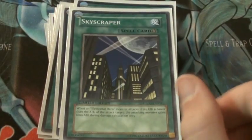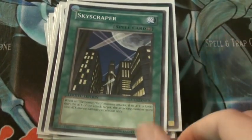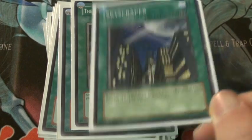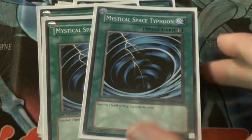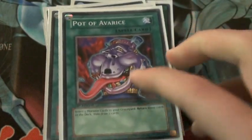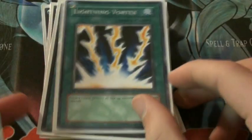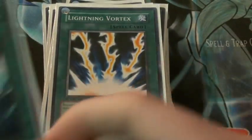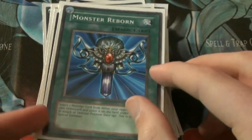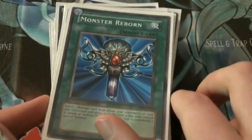Skyscraper is a very useful card to power up your E-Heroes when they're attacking — if your attack is lower than your opponent's they gain a thousand, which isn't bad at all. Two MST is good to have back row control; if you want to make this deck a little more competitive, you do need that. Pot of Avarice is just to replenish your deck and use your fusions again. Lightning Vortex and Smashing Ground — pretty obvious, don't need to explain those. And Monster Reborn — you can even reborn your fusions as long as you've done the proper cost for them.